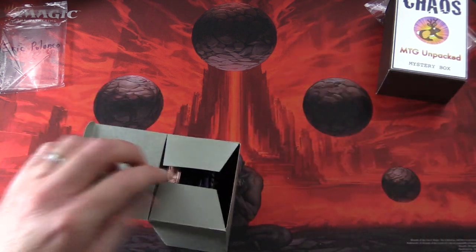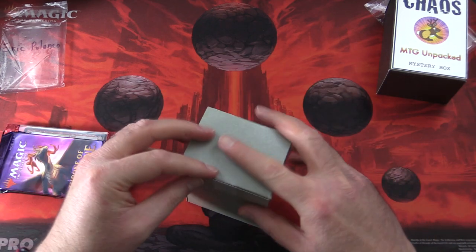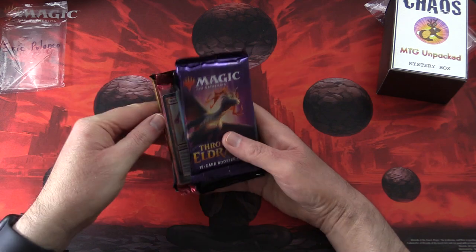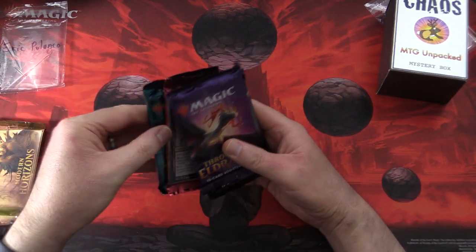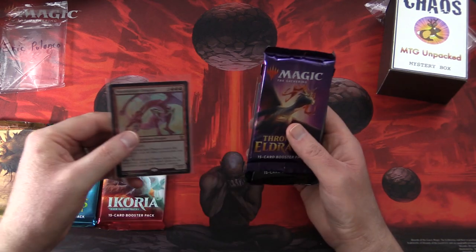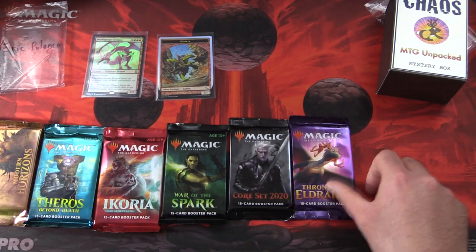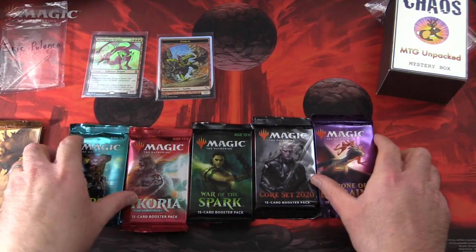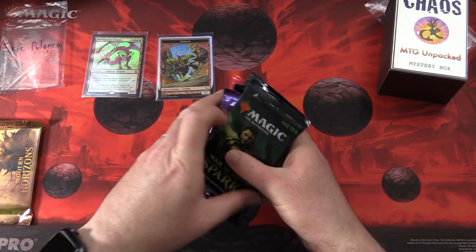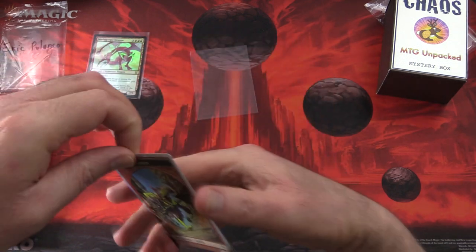Let's get into it, and thank you for being a patron, Eric. So what do we have today? We've got a nice selection of packs: Modern Horizons, Theros Beyond Death, Ikoria — ooh, a nice dragon — and a goblin token, War of the Spark, Core 2020, and Throne of Eldraine. Let's start off here and take a look at the goblin token.